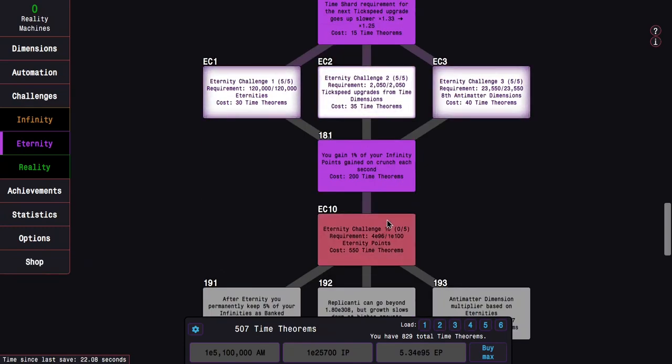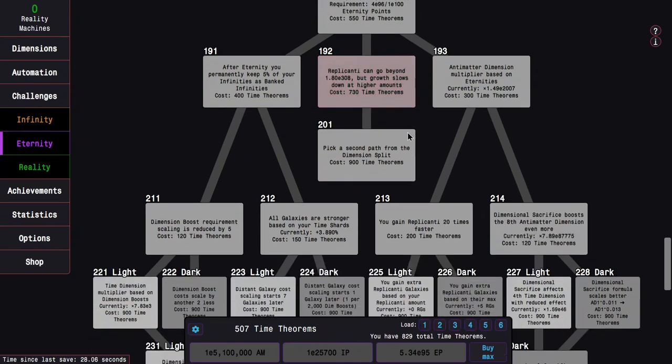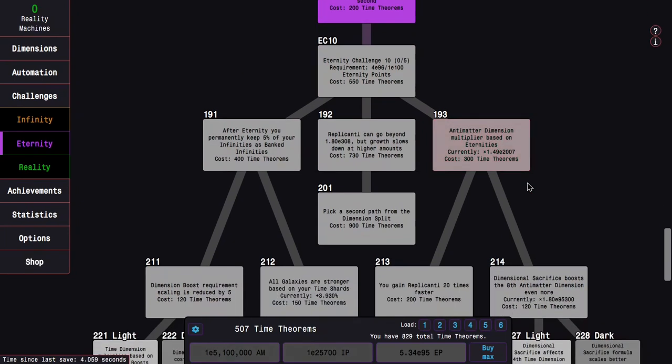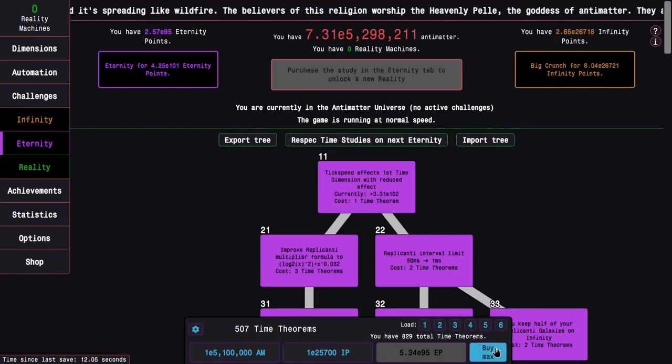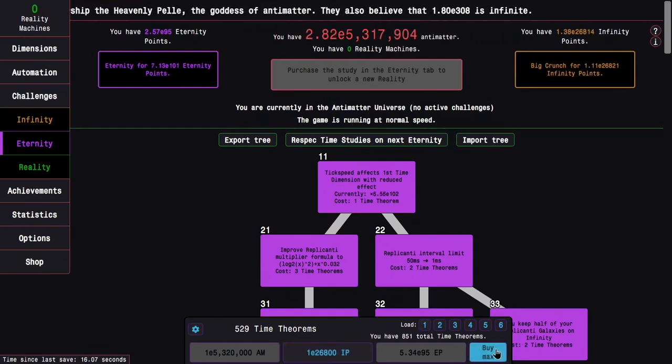I'm probably a single run away from being able to unlock Eternity Challenge 10 for the first time. When I complete that for the first time, I'll be able to start getting the time studies below Eternity Challenge 10, and that is pretty big. 529 time theorems — I might need to do one more run.